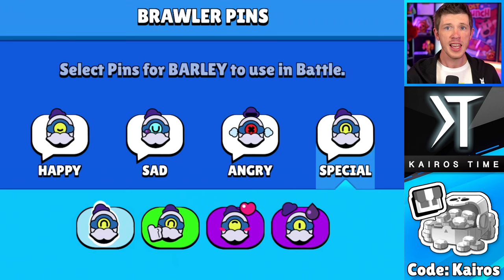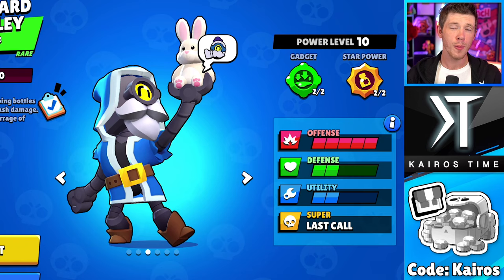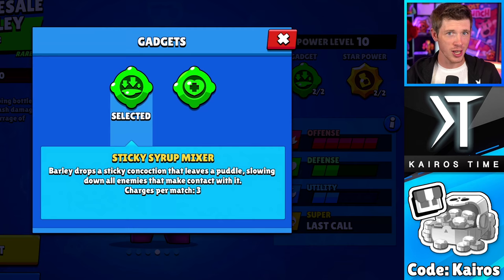As for pins, my ranking is the same as most brawlers. His base pin is my least favorite, next is the sweat drop pin - it's kind of cool showing a little bit of oil in there. My second favorite is the thumbs up pin, and the heart pin is my absolute favorite out of all of them.